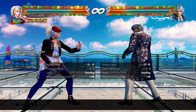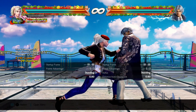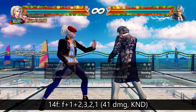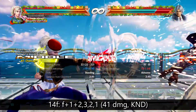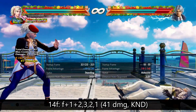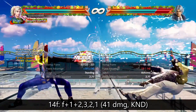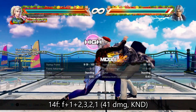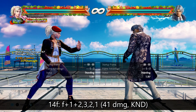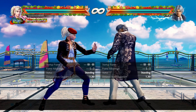13 is trivial — it's not worth mentioning strings as 13-frame punishers; they're pointless compared to getting a knockdown with forward 2,4. Just do that move and don't worry about 13. However, at 14 we have forward 1+2, 3, 2, 1. This whole string is a natural combo, and at 14 frames gets you the knockdown but doesn't wall splat. If you're near the wall, definitely do forward 2,4 for wall splats. Out in the open at 14, this gets you 41 damage — pretty good option.